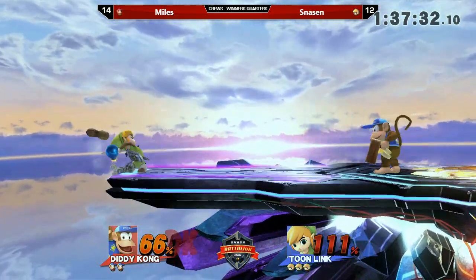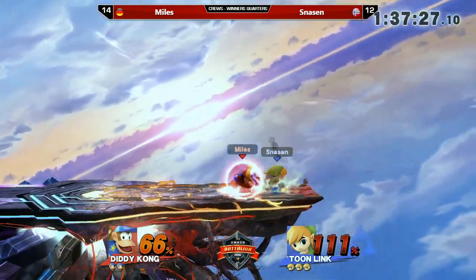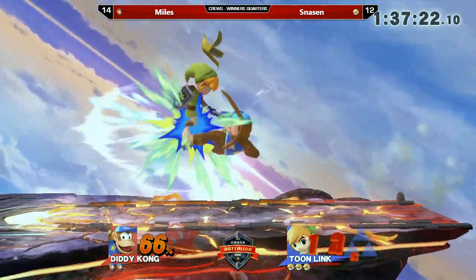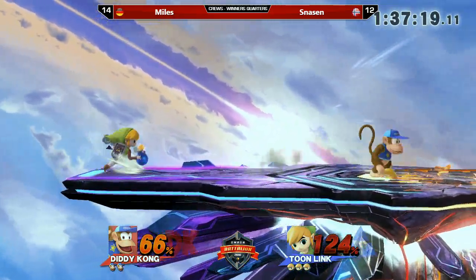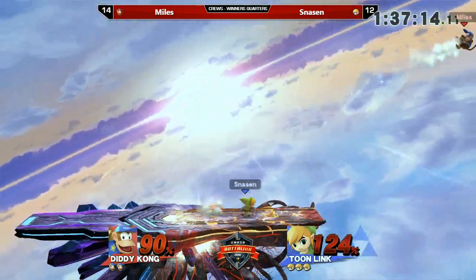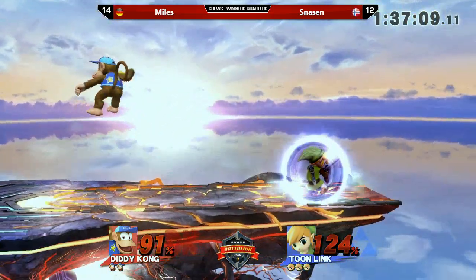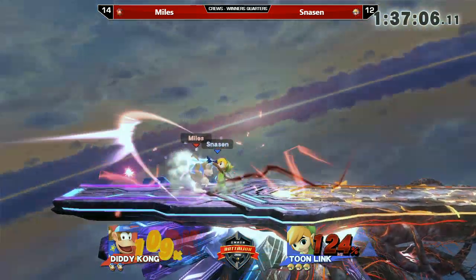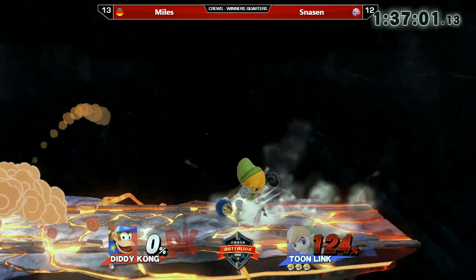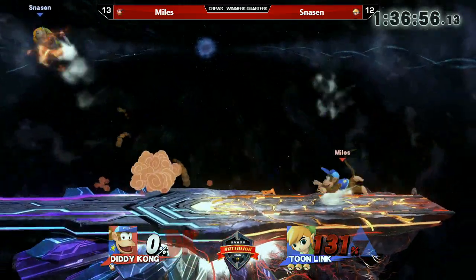He has the bomb in hand — that's always a Toon Link and Link main thing when off stage. Just grab that bomb; if your up-B gets stopped you can just use the explosion and try again. Right now Miles has a pretty big percentage lead at about 60%, but Toon Link is in range. A smash attack will connect and take the KO. Miles has to take the next stock pretty fast because Toon Link has rage and can kill pretty early.